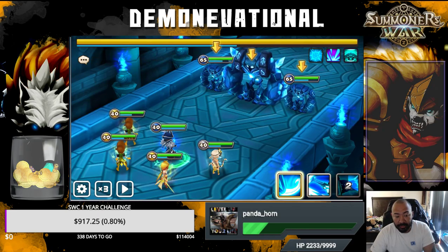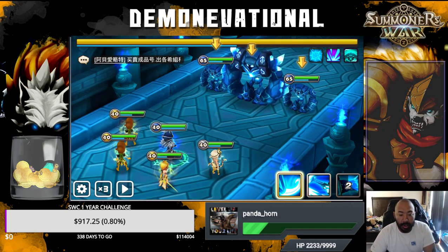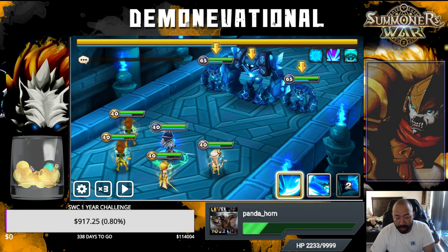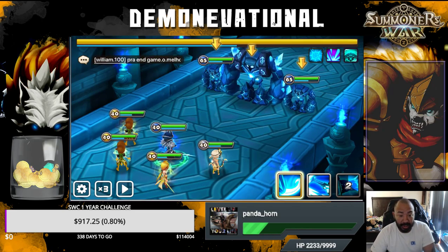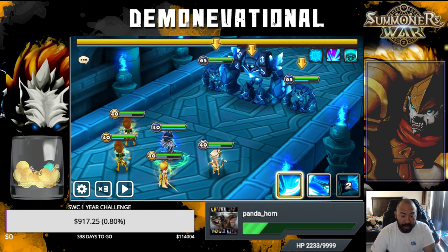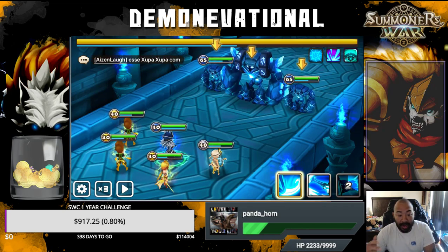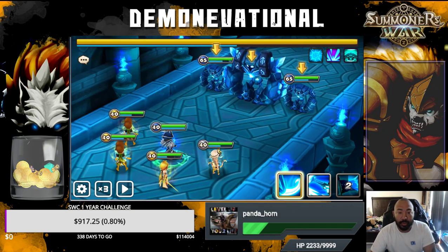I pulled my Lucian on December 1st, and there's one factor I didn't take into consideration. Back in the day on my second account, when I used to run double Lucian, I ran double Lucian with Bernard. Bernard increases the speed of your team and he increases the attack bar, which guarantees them a turn. Getting into this run with Lucians — no Bernard, no speed, nothing. I grossly miscalculated what it was going to take in order to get there.